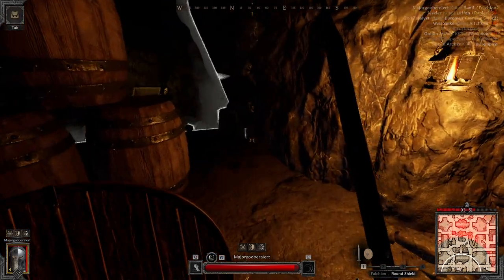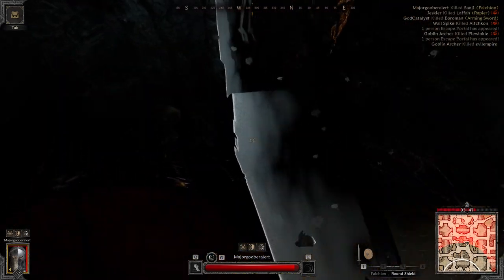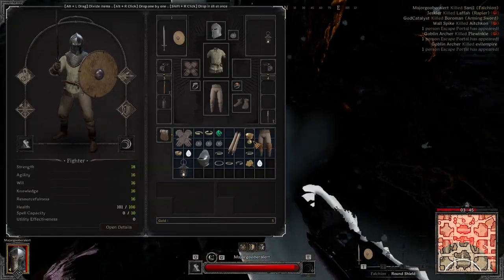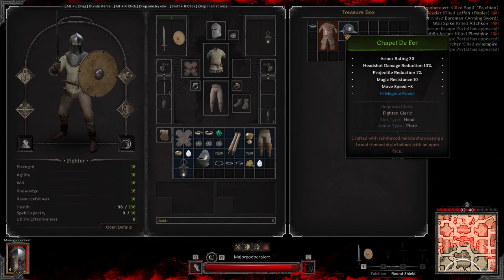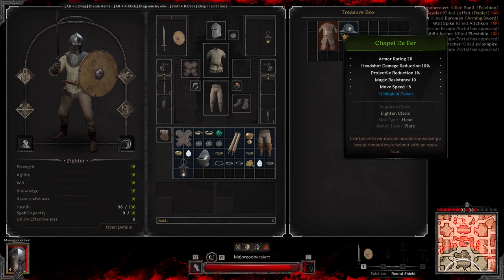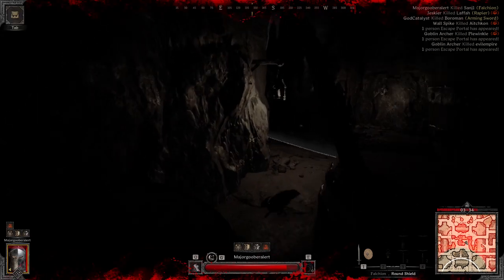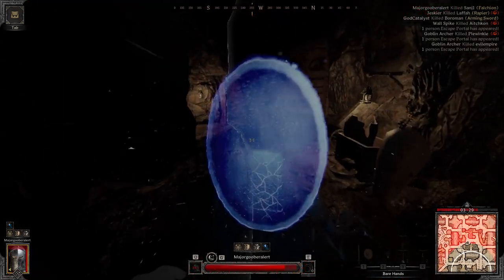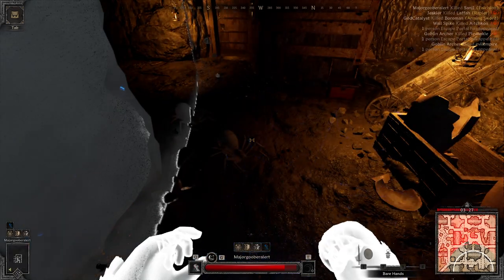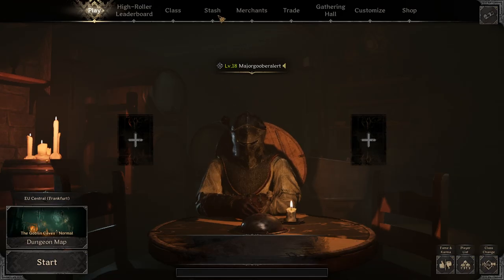We want to check for loot here — there is sometimes a gemstone, not always. Open this chest — nothing good, but grab the helmet. Sheathe the weapon, run all the way to the left side to avoid the trap, and we are out. The explanation wasn't really on point — let's see how much money we get from selling the jewelry.